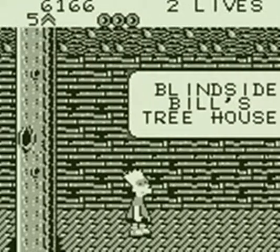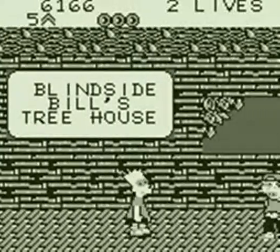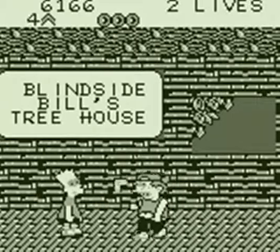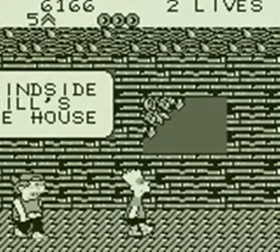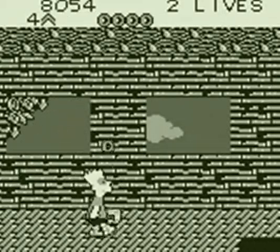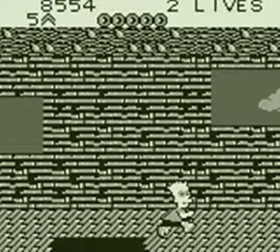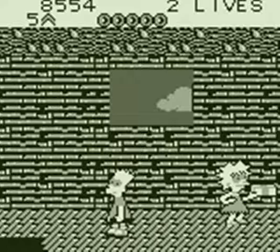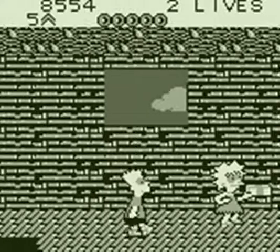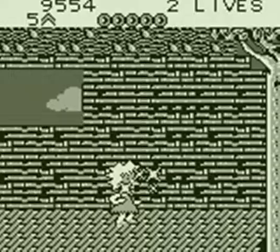This is Blindside Bill's tree house, and the name is a clue to how to defeat him. If Blindside Bill comes at you and you try to hit him head-on, he'll just throw the boomerang back at you. So what you need to do is actually jump over him and fire down. He'll even drop a couple of those extra donuts for you. Don't drop down there — that's a death pit. Instead walk over here and Lisa will have another gift for you.